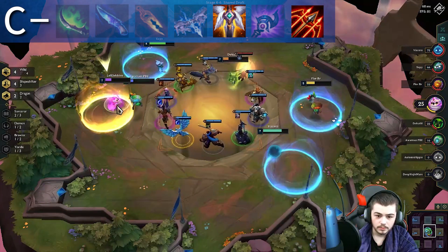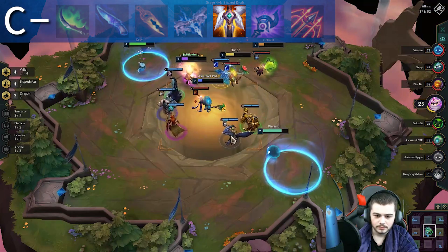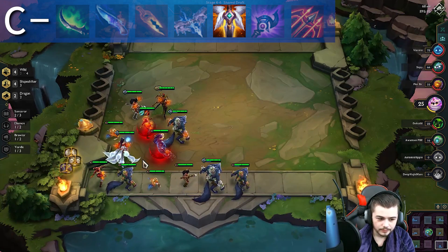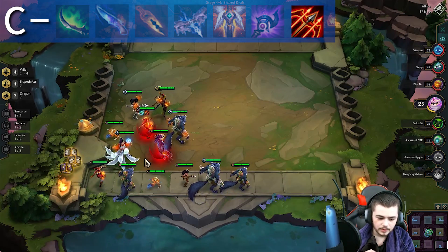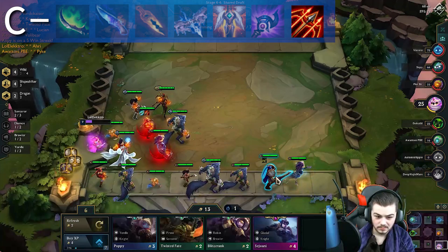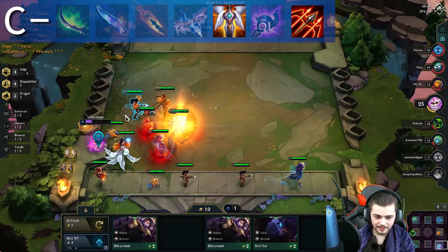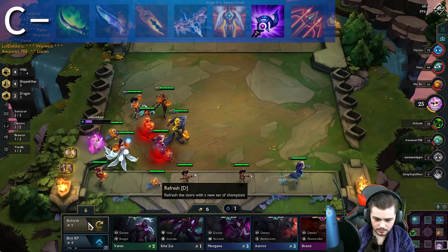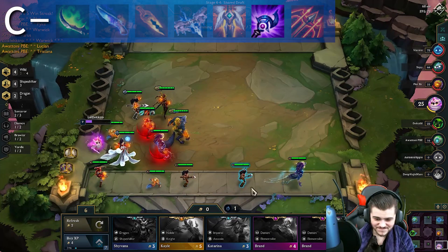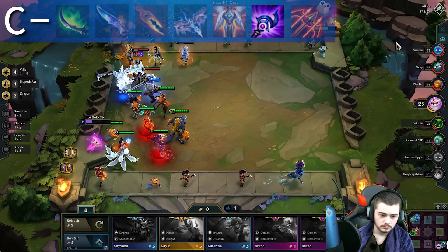Guardian's Angel and Runaan's Hurricane both received buffs this patch, which moved them from the D tier to the C tier. Guardian's Angel could potentially be a B tier item depending on how strong the unit star bonus is, however from my experience with it, I still find it to be pretty bad overall. Hurricane is also not much better, but it technically can be good on a champ like Graves, though it's not worth wasting a spatula on this item. Luden's Echo I almost feel bad putting this far down on the list because it's really not that bad, but in comparison to the other items you can build with a rod or a tear, you just will never build this item — there are just better things to use these components for.